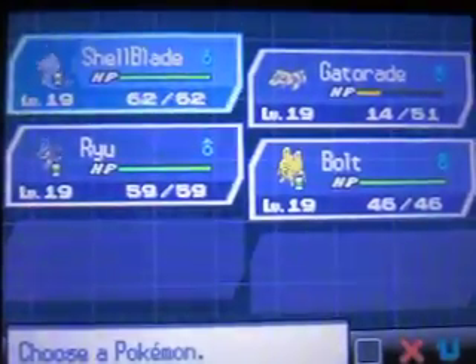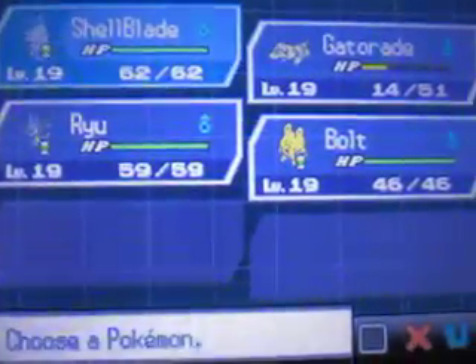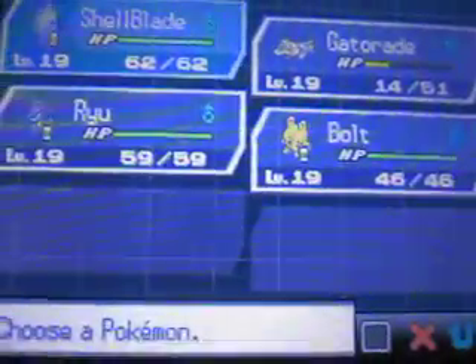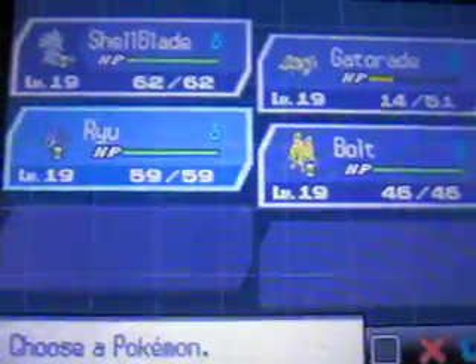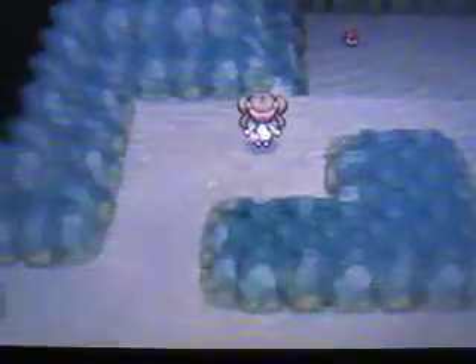As you guys know, everyone is at level 19 right now, just like they were in the last episode. If you don't know who has the experience share, it's actually Ryu. I got it off of Gatorade and I might use Gatorade until it gets a way better move than Sand Tomb. I really need to get a better move than that.